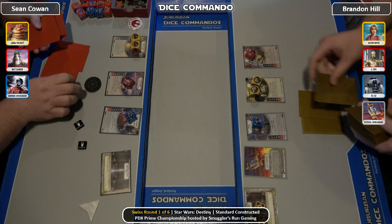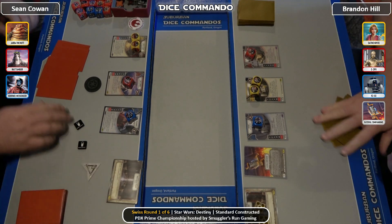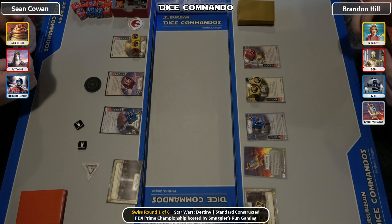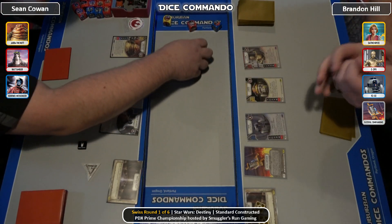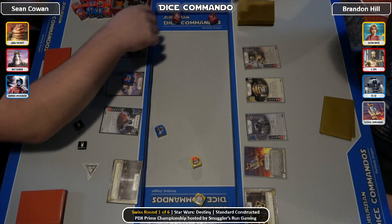Hello everyone and welcome to Dice Commando for round 1 coverage of today's Prime Championship here in Beaverton, Oregon. On our left we have Sean, playing the Jabba, Watt, and Sentinel deck — he is of course on Thede Palace. On our right we have Chopper, Fateful Companions — that's the 4-die Chopper, also on Thede Palace.